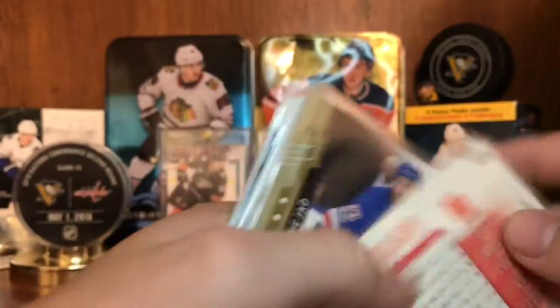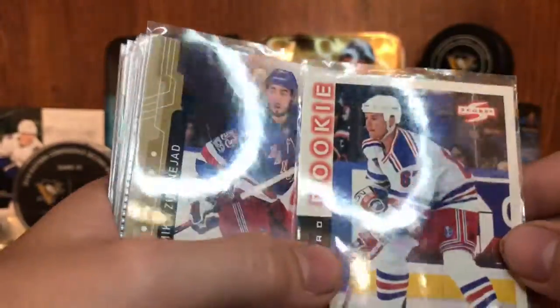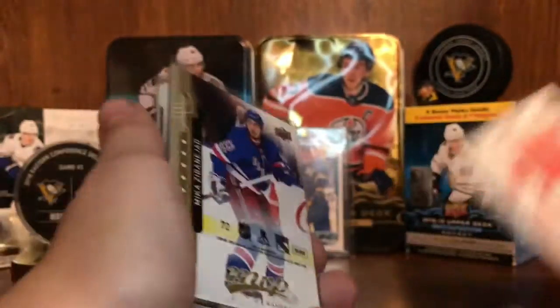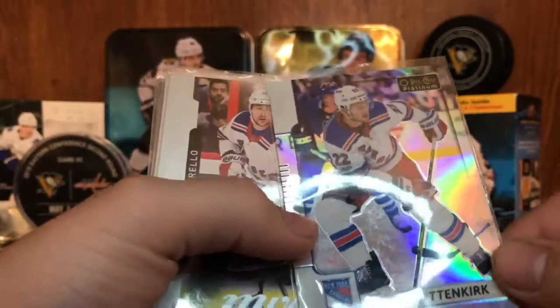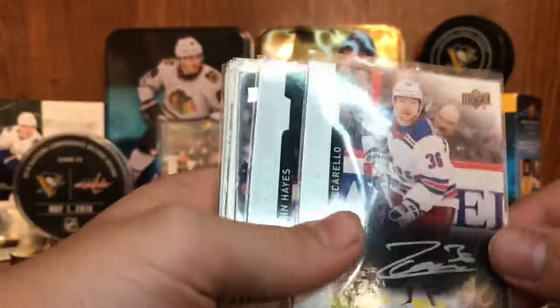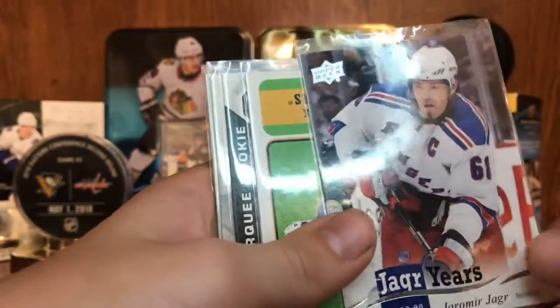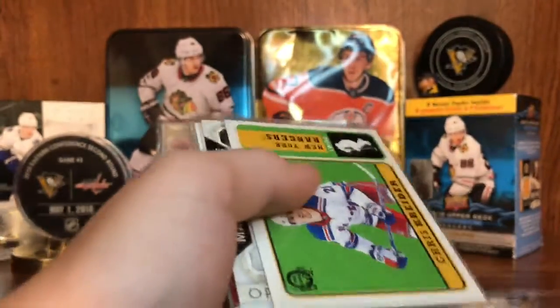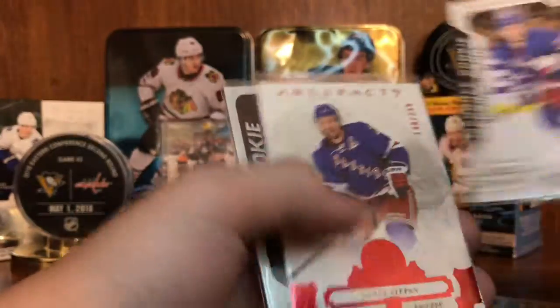Mark Savard Rookie — Score Rookie, who knows what that's from. Mika Zibanejad — Puzzle of either Rene or Vasileski, something like that. Kevin Shattenkirk Rainbow. Zuccarello Silver Script. Kevin Hayes Silver Script, Yager Years 708. Chris Kreider Retro. Brett Howden Rookie.